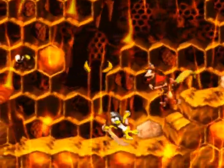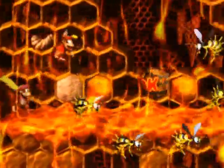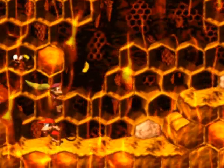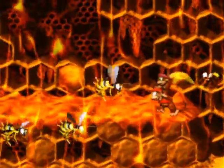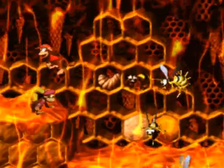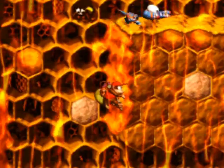Rambi Rumble is a rather short stage but it's got some pretty well hidden stuff, so be careful not to miss anything. If you team up the characters, you can actually walk on the honey as if it's regular ground - you don't have to worry about stickiness. It's kind of iffy though because you're slower.